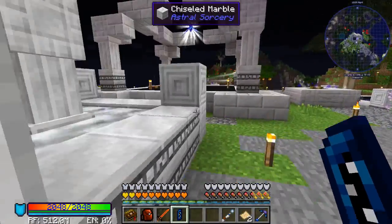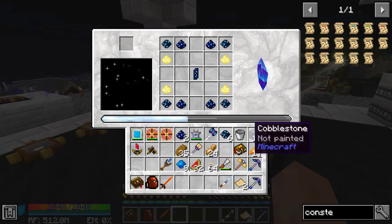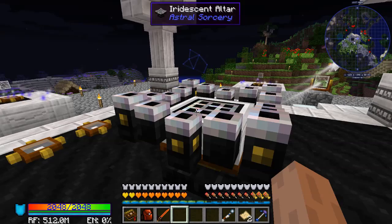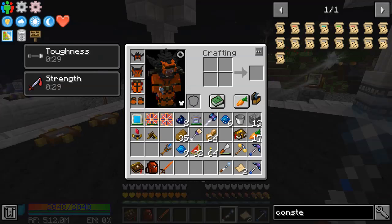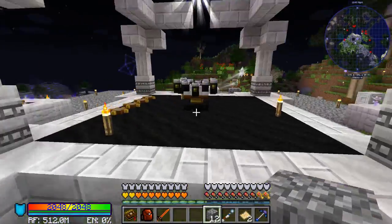There we go — there's our Celestial Crystal attuned. Let's go ahead and craft that. The Celestial Collector Crystal is crafted and ready.